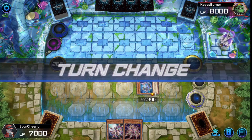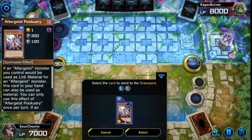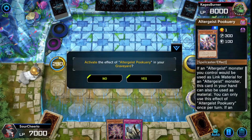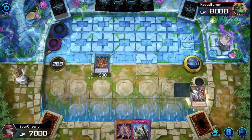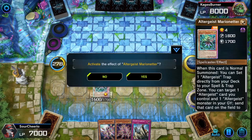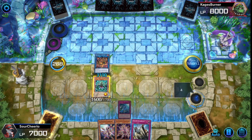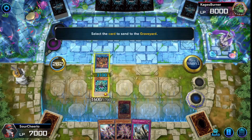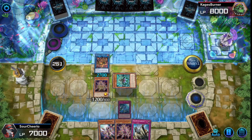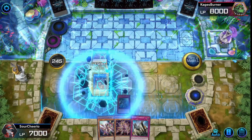Anytime you activate a trap card, Multi Faker will summon himself from the hand. Typically we go for the Silquitous, but we're going to go for the Melusine. Melusine, when you send it to the graveyard, lets you search any card. Hextia searches Marionette — our Royal Rare! You can see Altergeist has some combos: Marionette summons Multi Faker, Multi Faker summons Marionette, and another Hextia.